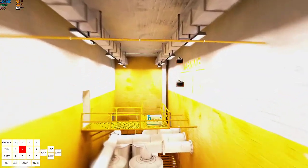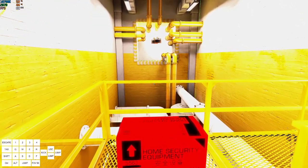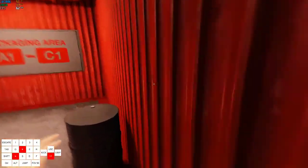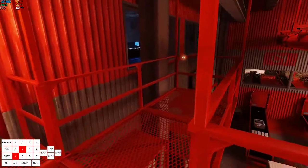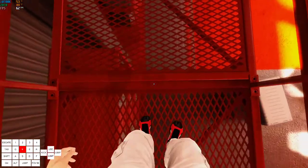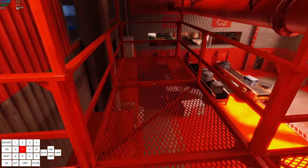One thing you should note about this room: if you're just going to go through the steam, the steam will not damage you — you can just go straight through. It's supposed to but it just doesn't. Make your way through here and then jump on this line right here, and try to sidestep into the button and use it on the way down.